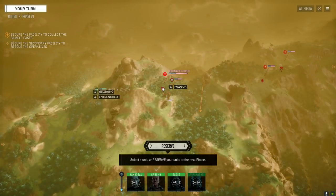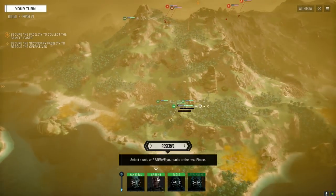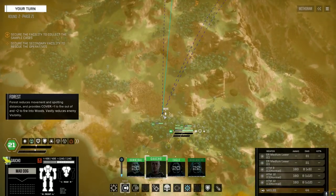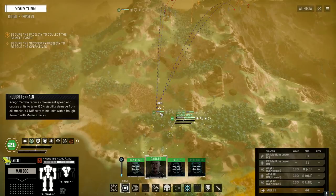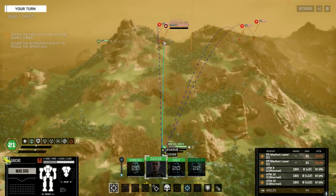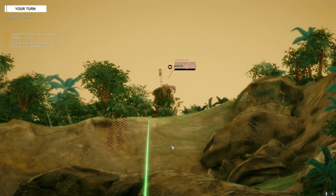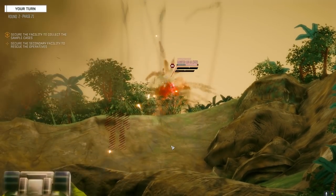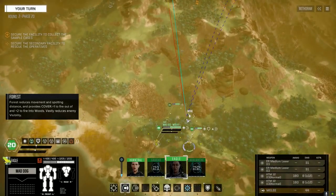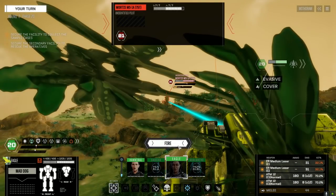We've got a Mortis, a Rifleman — just a regular Rifleman — a Condor, and an Archer. Nice mech parts. I still need to get a Rifleman in this game. I want to kill this Mortis though. Let's get up and try to stay hidden — being in the trees will make our shot a little harder, but I think we're pretty good here. Let's just fire. He wants to expose himself — we'll show him why that's a bad idea.